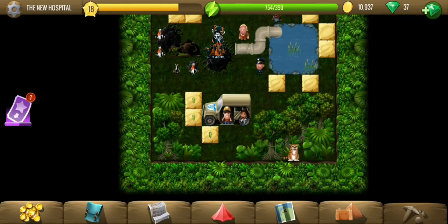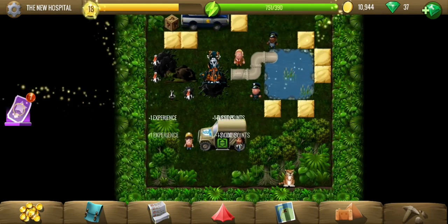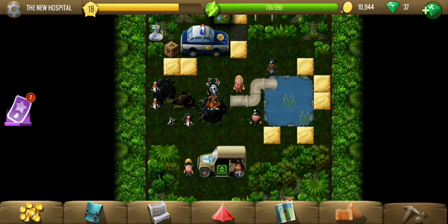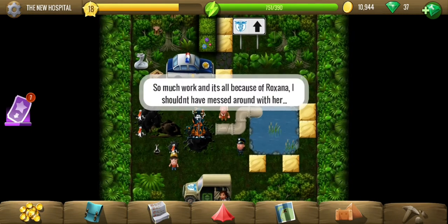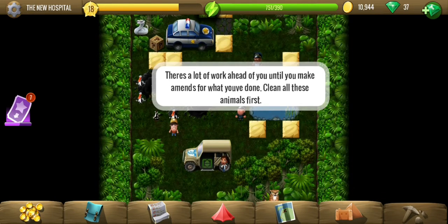Hey all, welcome to the last location of the animal hospital story — the new hospital. We have got rid of the villain, the ex of Roxana, and we have to fix the damage that the ex of Roxana has caused.